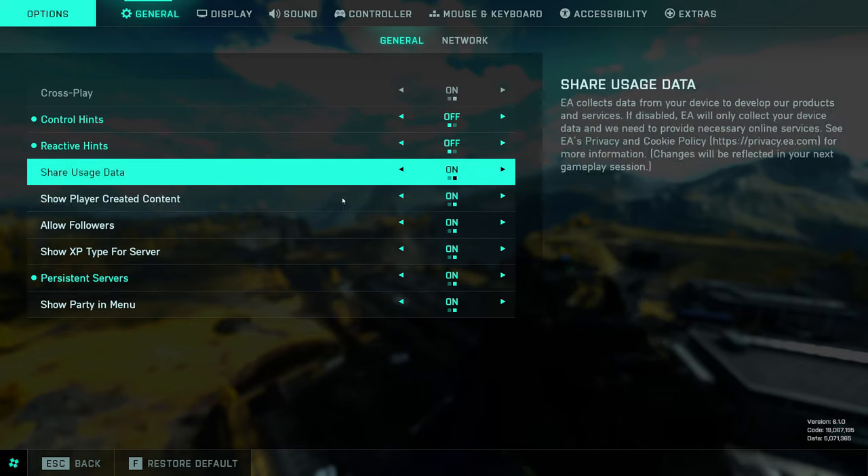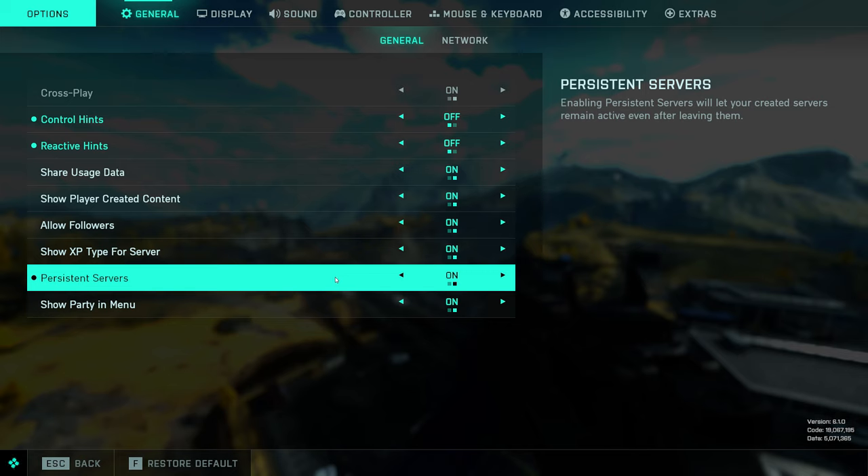The rest of these things are really up to you. Persistent servers — if you are a premium subscriber to like the Battle Pass, you can create persistent servers in the game. Make sure you turn this on if you want your server to remain in Portal once you've hosted one.